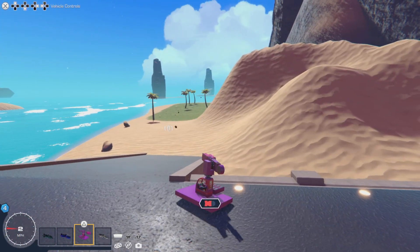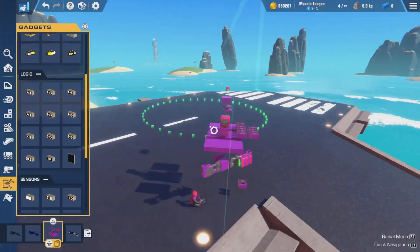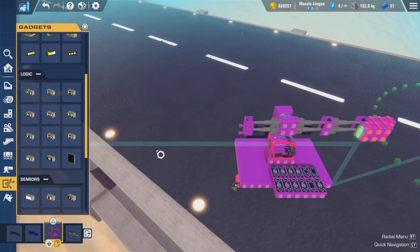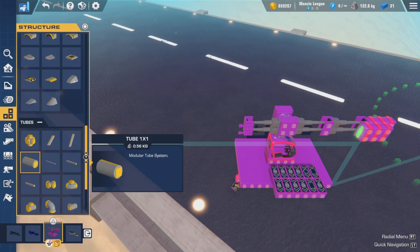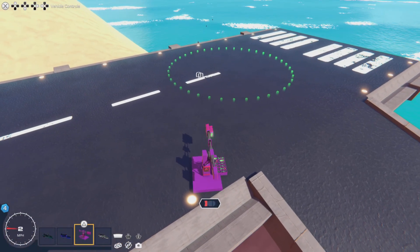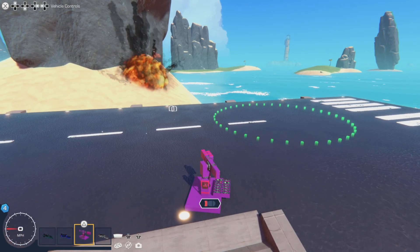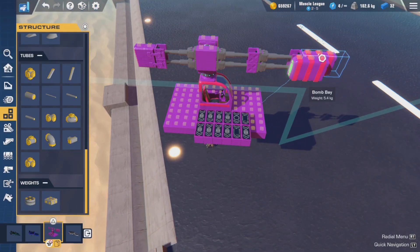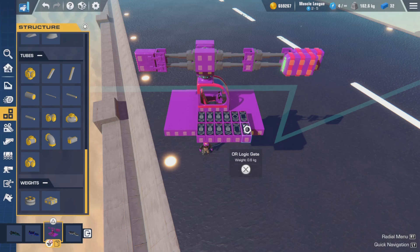Now it should fire — the first time, then let it recharge. To balance the counterweight, since we added more weight up front, we need to add more weight on the back. I'll try swapping the 30kg for the 50kg to see if that balances better. That's quite a bit better — it's not disrupting accuracy as much. To add three or four bomb bays, you simply add the extra bomb bays, add the extra logic, and adjust the timings.